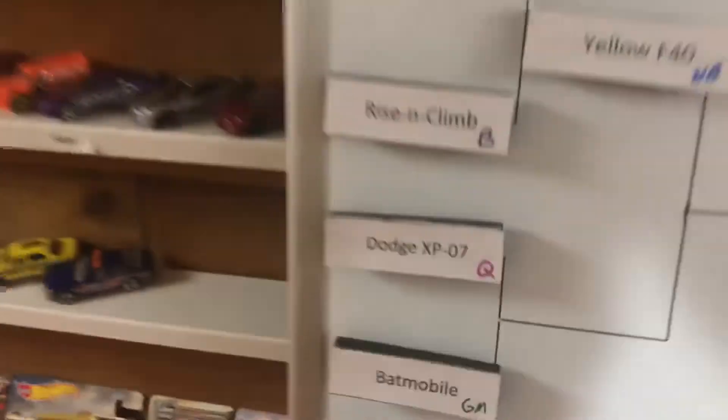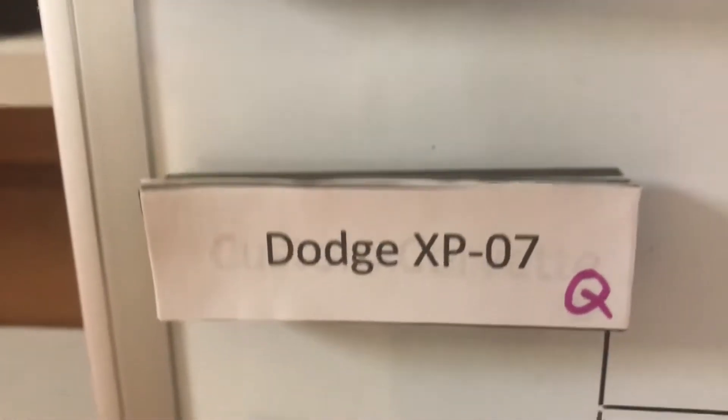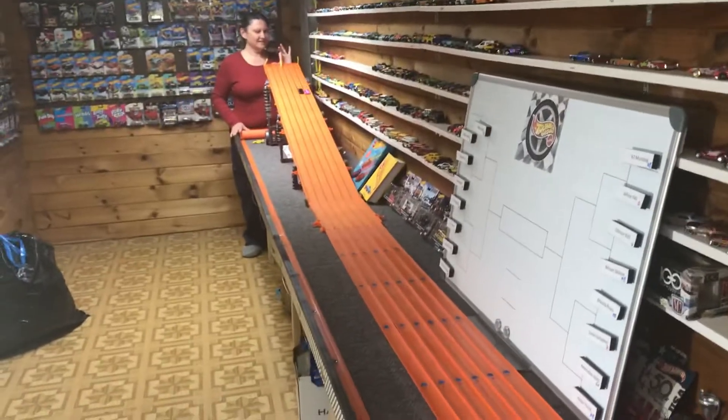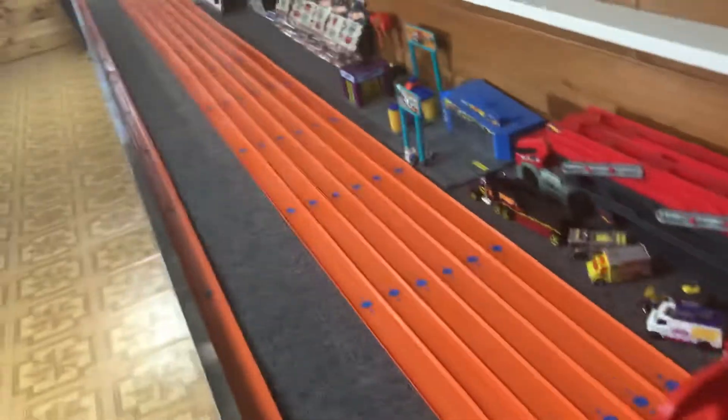All right, up next we've got the Queen's Dodge XP 07 against Grease Monkey's Batmobile. On your marks, get set, go! Tight race — oh! Winner: Queen takes the first one.